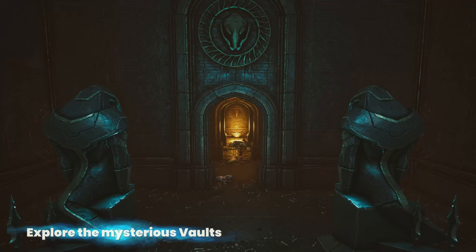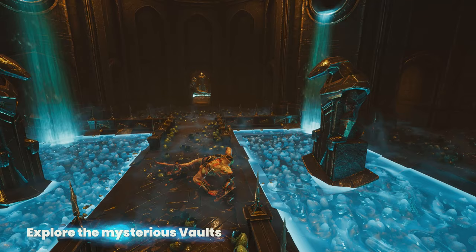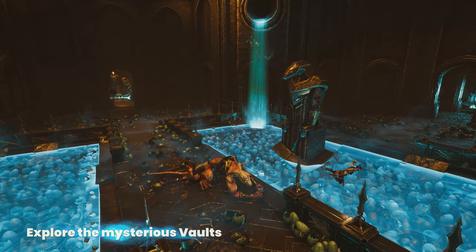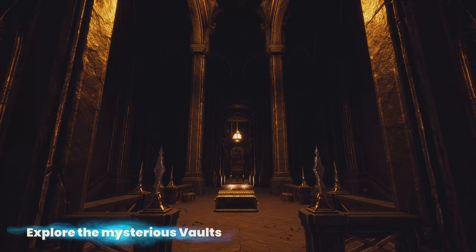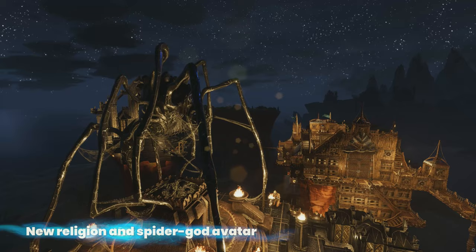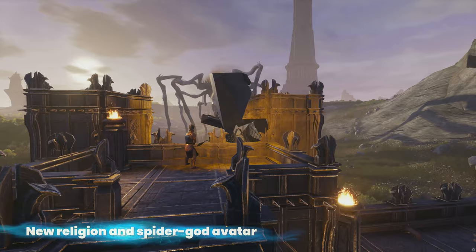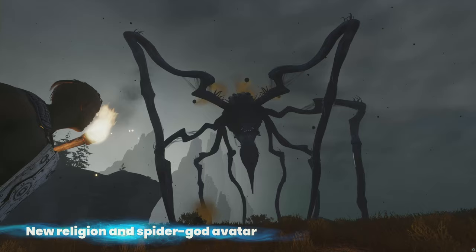The vaults are structures that the Elder Races and inhabitants of the Isle built to hide from the storm. We've changed them so that they are now high-level content you can go into with your friends, battle epic bosses, and get new unique rewards and buffs. We're excited to add a new religion to the Isle of Siptah. Players can worship the terrifying spider god Zath, and summon and control its avatar to attack their enemies with corrosive venom and defend themselves by shedding spider brood on those that oppose them.